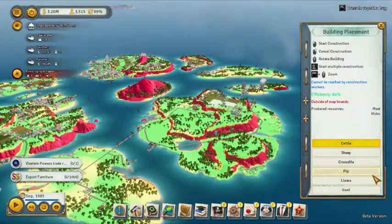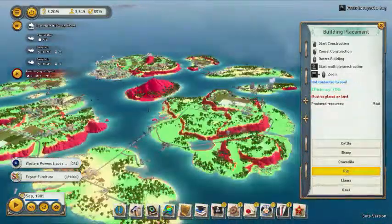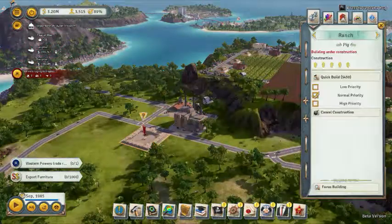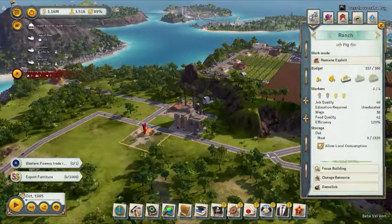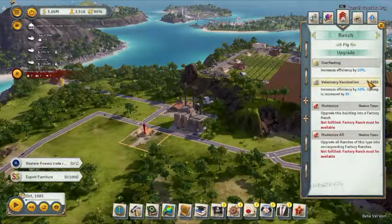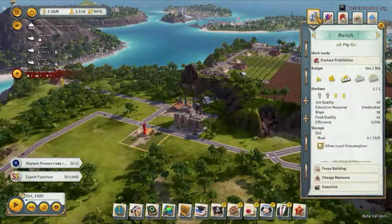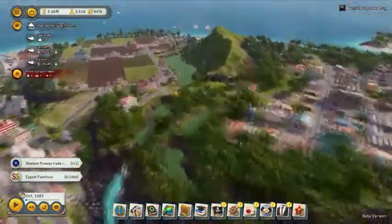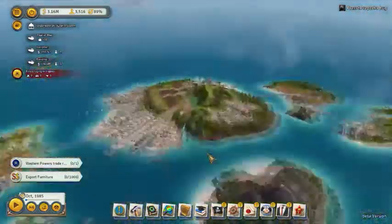Pigs can go nearly anywhere but are virtually useless. Pasture Prohibition gives 10% overfeeding efficiency and 10% increased efficiency — same as everything else. Pigs just produce meat, and cattle gives meat too, so I don't understand why anyone would want this.